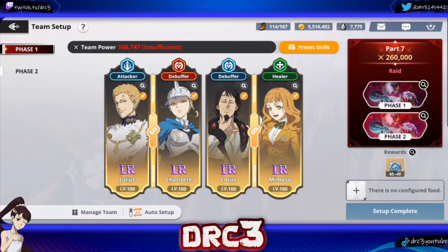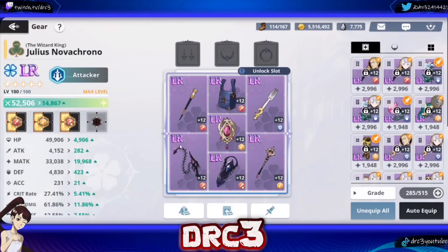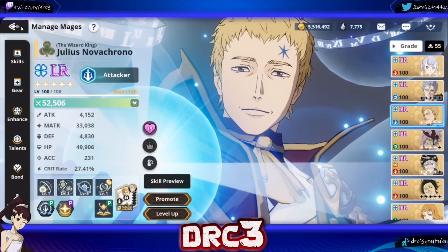For Julius, you're going for all magic attack on him. If we go in and take a look at his gear, you'll see that it's all magic attack. As for sets, I have magic attack sets and also a penetration set. The main stat you're going for is magic attack, and magic attack sets with penetration works really well on Julius.